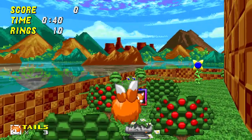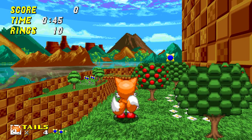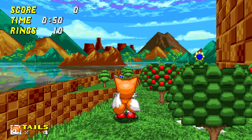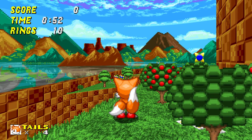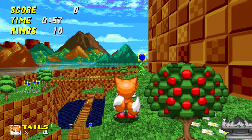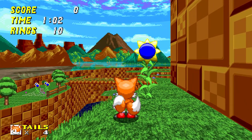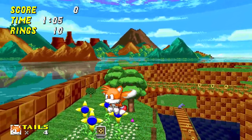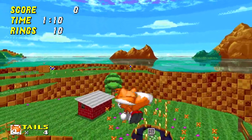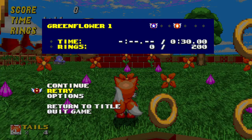Si on a du mal au jeu — ce que je peux comprendre — quand on est habitué aux jeux de plateforme, ça se fait sans trop de soucis. Mais si on n'est pas habitué au jeu de plateforme avec un gameplay assez exigeant, on peut galérer un petit peu. C'est donc plutôt pas mal d'avoir le choix de sélectionner Tails, qui a la possibilité de voler — c'est le mode facile en gros.